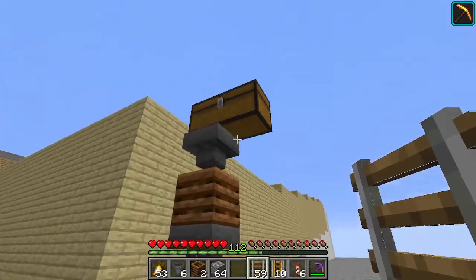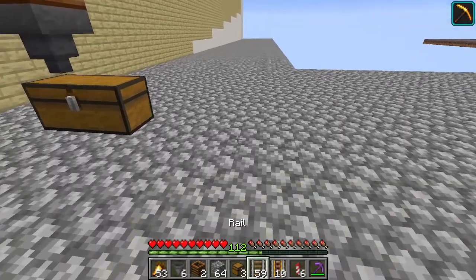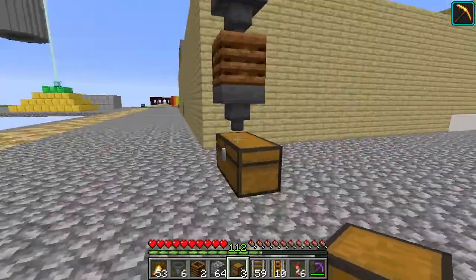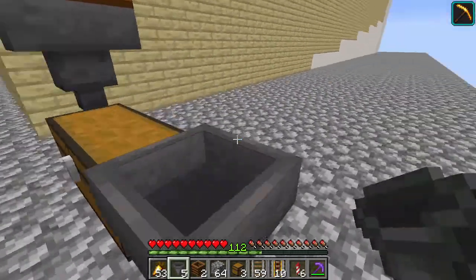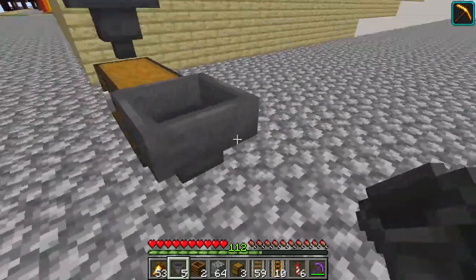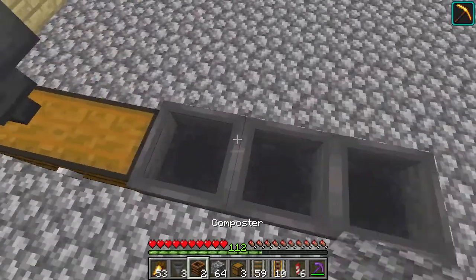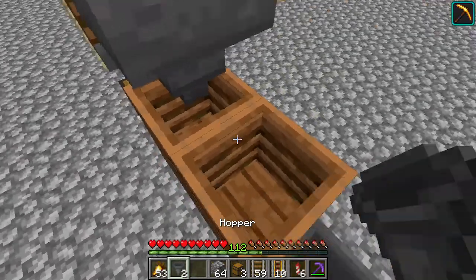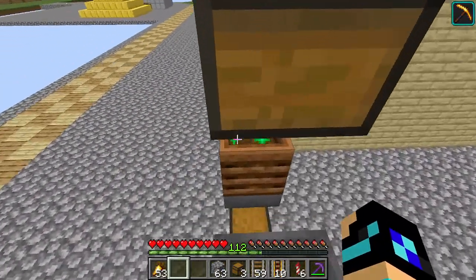We're going to build a new version of this type of machine. I'm going to place a chest down — this one right here should do. So, thinking about how this works: it's basically a bunch of hoppers. I'm placing this here for now because I'm going to be using this composter.